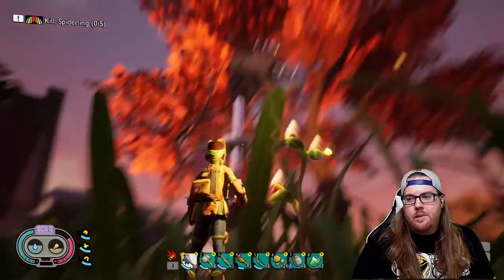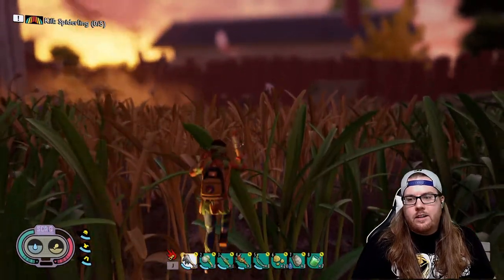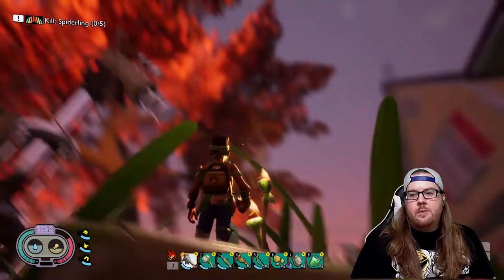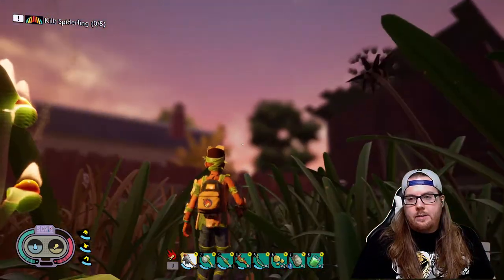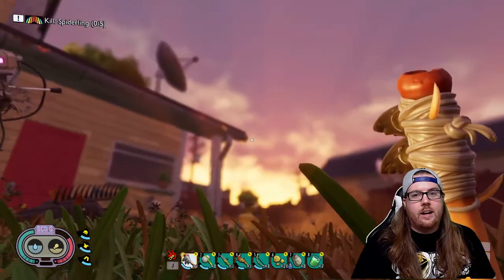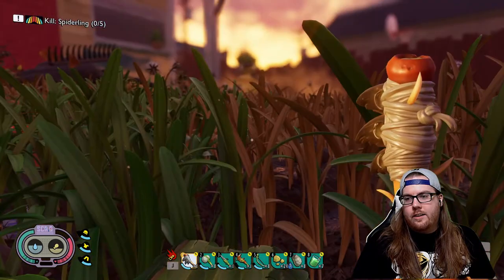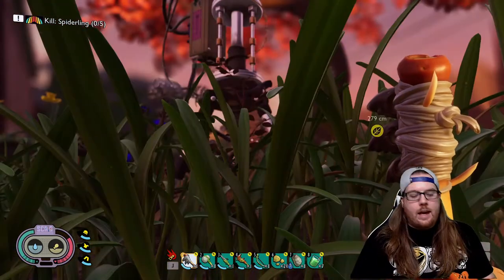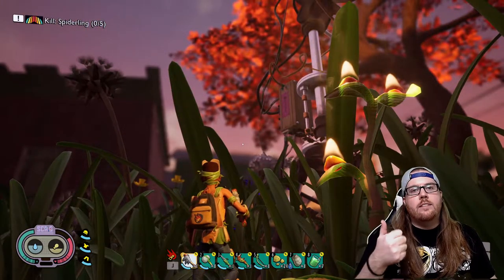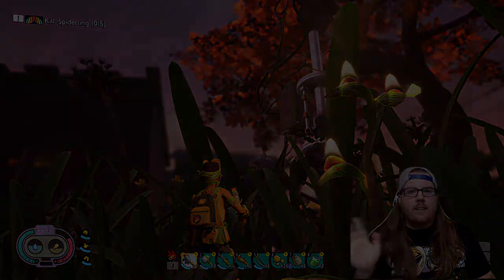I still haven't seen the crow anywhere — I've not heard it or seen it, but I found feathers laying around. The most important thing I'm happy about today is that we got our insect axe — I mean insect club. Yes, I'm super happy about that. That's going to be it for the episode today. If you enjoyed it, let me know in the comments, hit that subscribe button — thank you all for watching, remember stay awesome out there, and I'll see you next time!